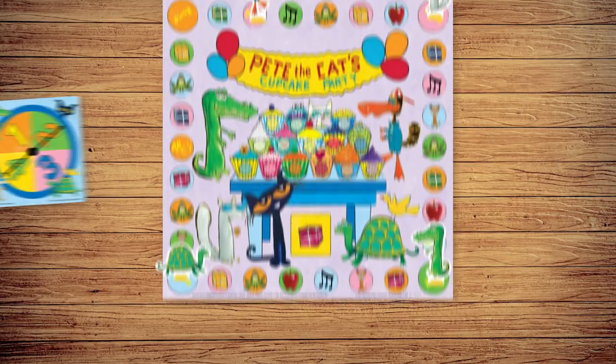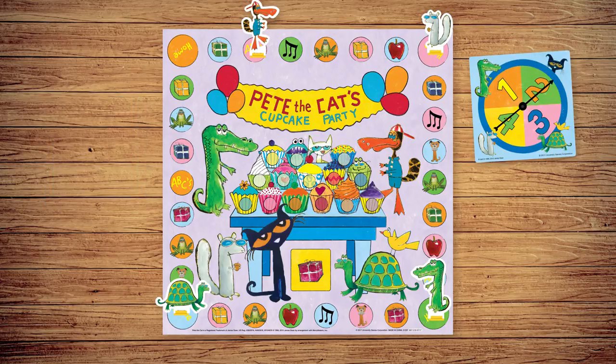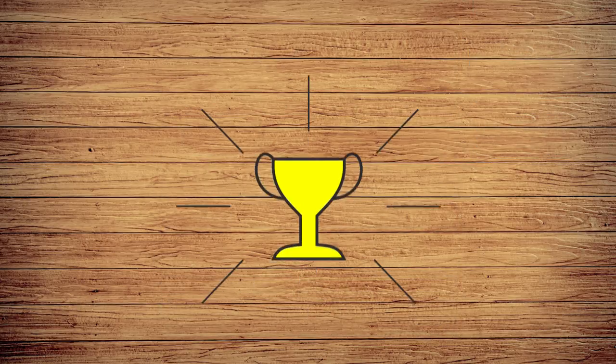After you've moved and finished your activity, play passes clockwise. The game continues until all cupcakes are taken from Grumpy Toad and placed on Pete the Cat's birthday party table. Sing happy birthday to Pete the Cat and the whole team wins.